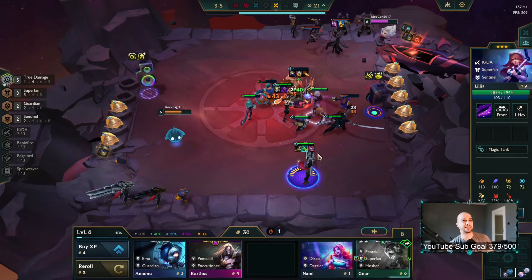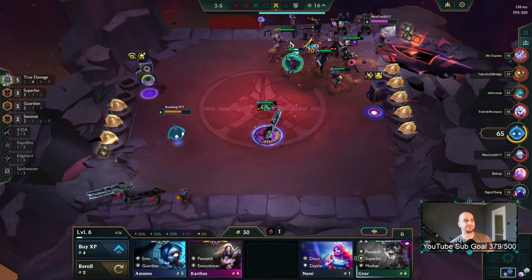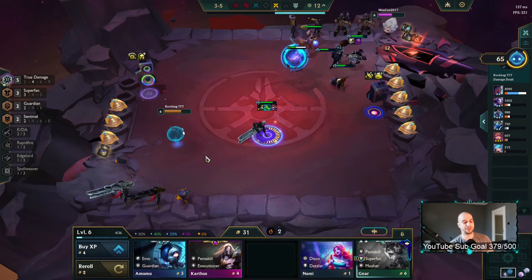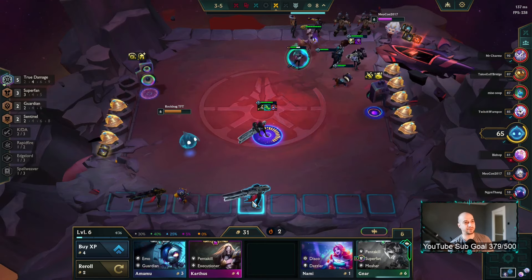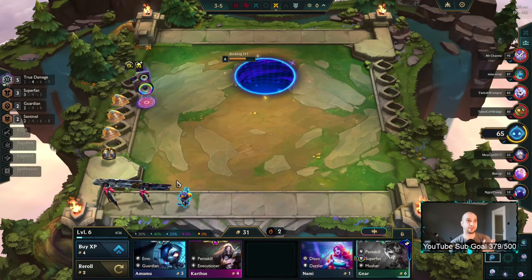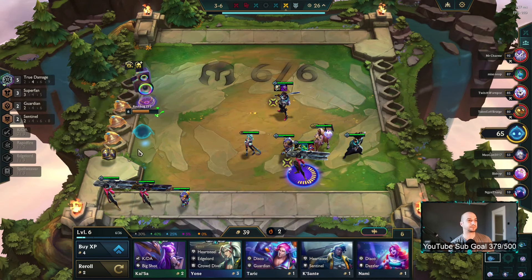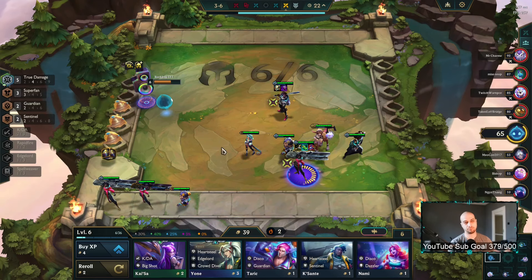Look at this — I wouldn't usually advise buying this because it's just not really worth it, doesn't do much and just takes away money. But it was practically free — nine gold — and we didn't have to do any extra rolls for her. Now we have five True Damage at level seven. We will play six True Damage of course.